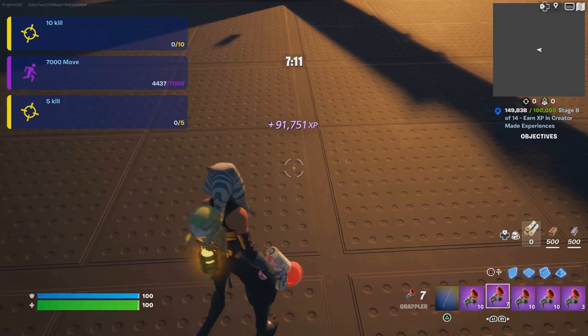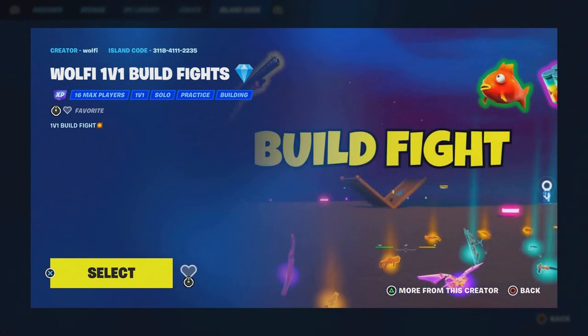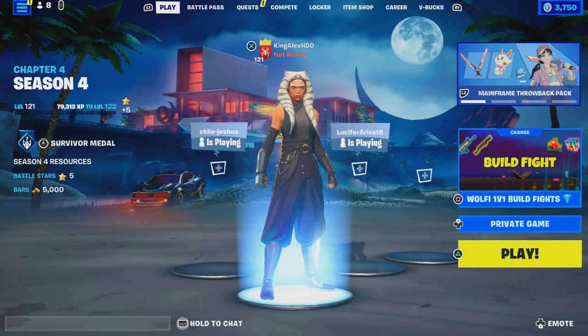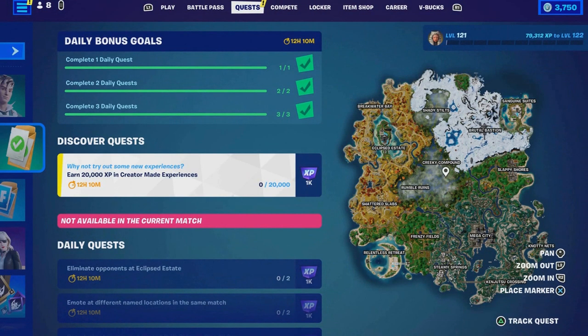Enter this map code: 3118-4111-2235. Make sure you enter this map code, put it private, and start the game.